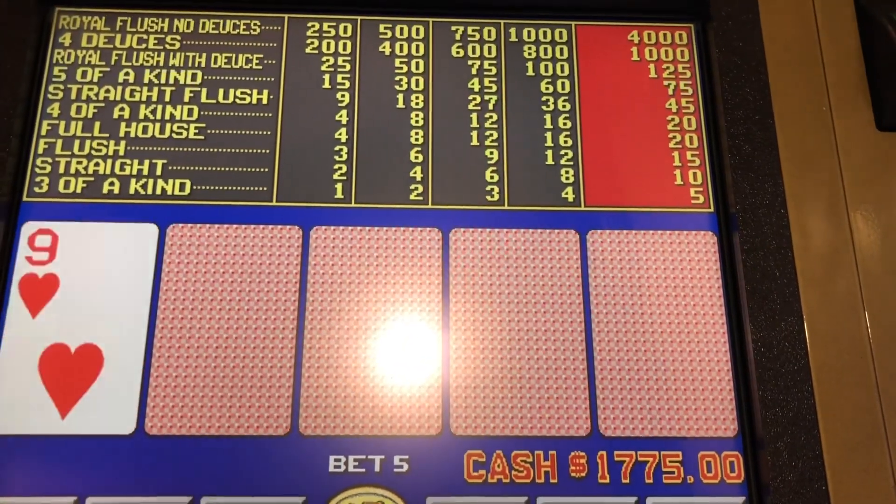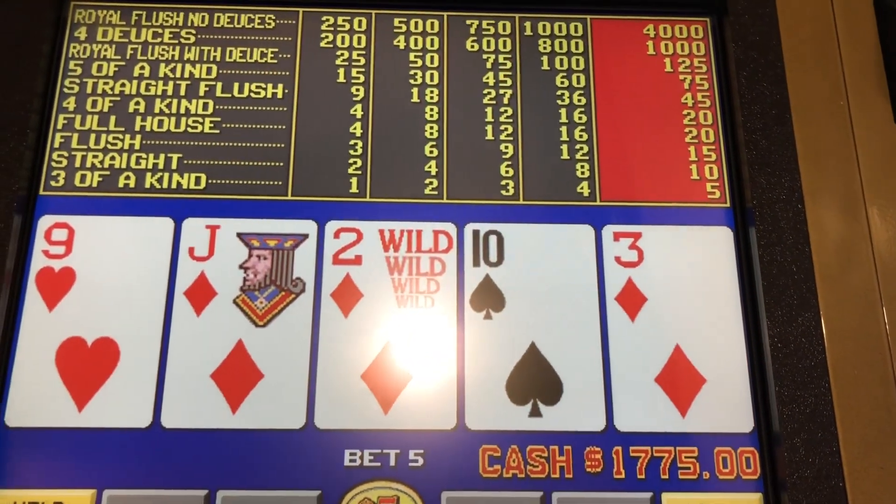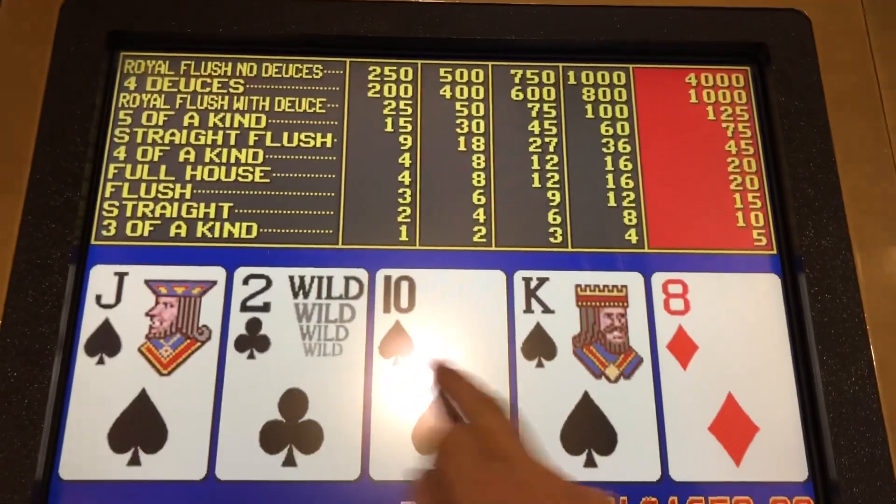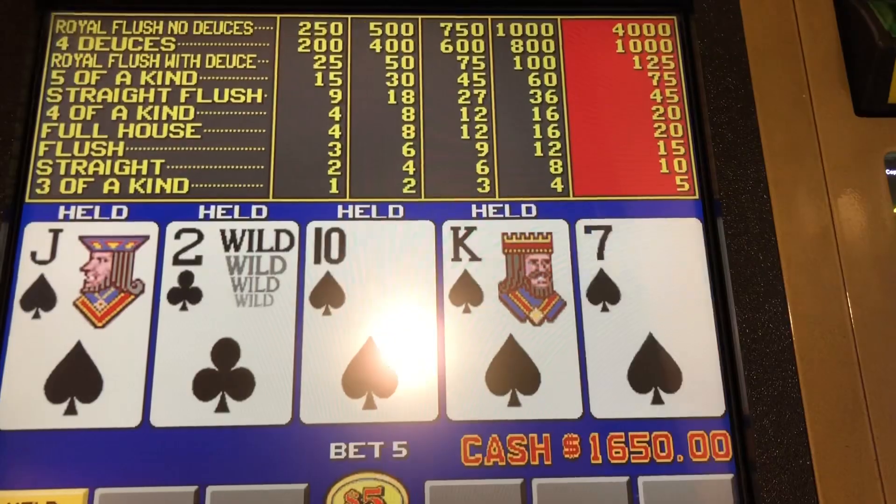Where was the two? I missed it. So whenever I play Deuces Wild, I find myself kind of going for the bigger hand. It's a pretty balanced game and it could last a while if you play it right, but I've got to clean up some of my errors on this game.